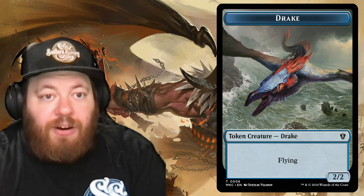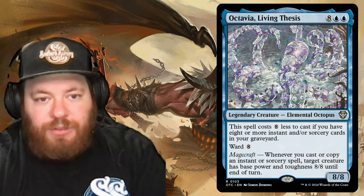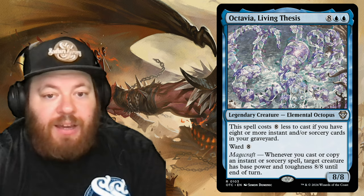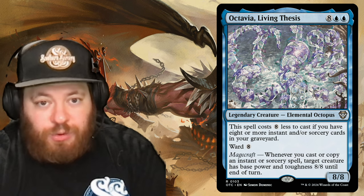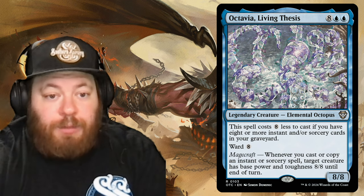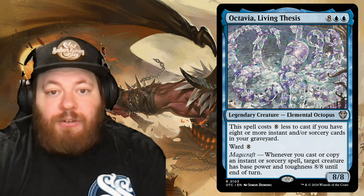Octavia, the Living Thesis is an Elemental Octopus for eight and two blue — but the spell costs eight less if you have eight or more instant and sorcery cards in your graveyard, making it essentially free. It has Ward 8, which is insane, and Magecraft: whenever you cast or copy an instant or sorcery, target creature becomes base 8/8 until end of turn. Turn all those 2/2 Drakes from Talrand into 8/8s and that's a win condition.